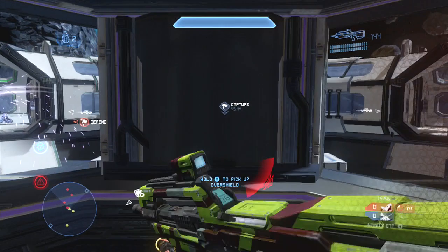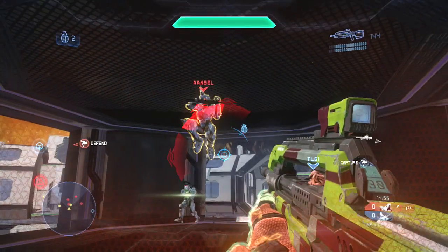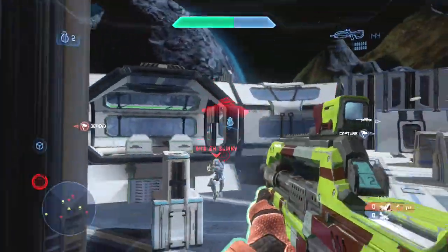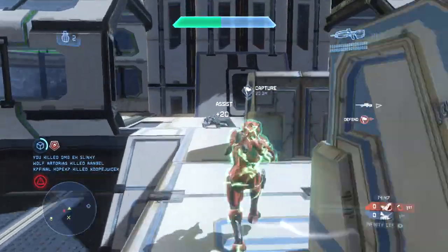I'm going to grab this overshield a few half-seconds before this guy, turn towards him. He's going to try to land a melee on me — it's not going to register because the overshield grants you 2-3 seconds of invincibility. I'm going to kill this guy and sprint for the enemy base and try to grab their flag. No need to thruster pack here as it only slows me down.